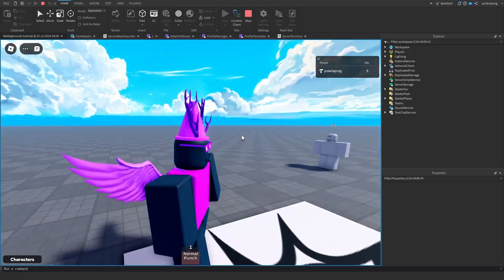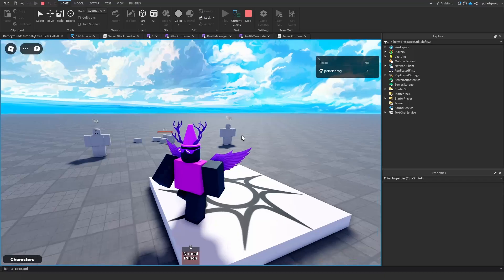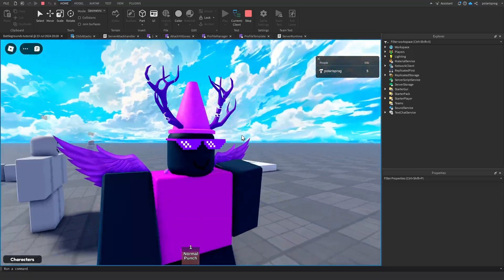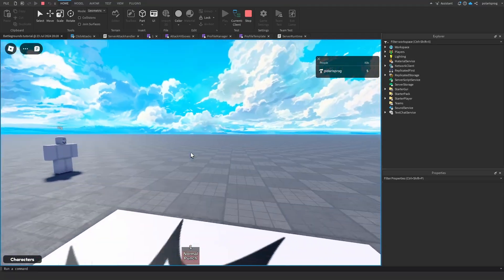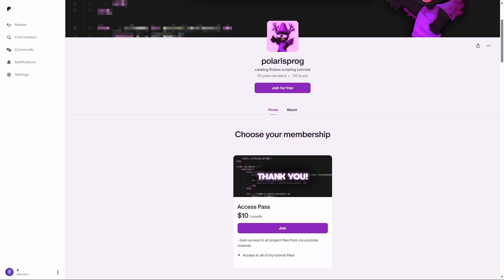Hello everyone and welcome back to part 2 of the how to make a battlegrounds game series. In this video I'm going to be showing you how to set up Profile Service so that we can save our data, and we're also going to be adding a kill counter. Before this video starts, if you guys want to support me and have access to all of my project files, including the one you're watching right now, they will all be available on my Patreon in the $10 tier.